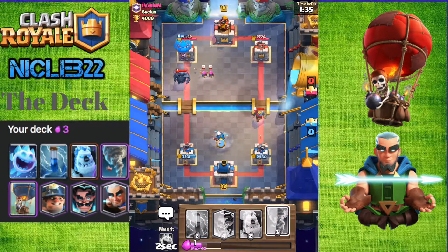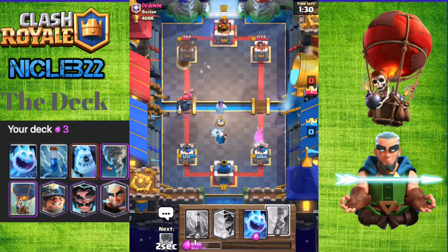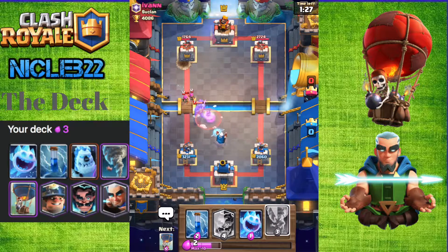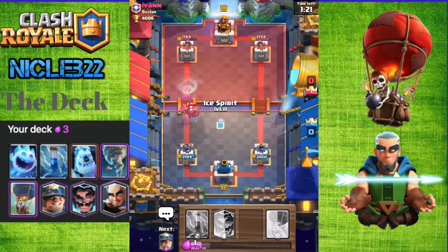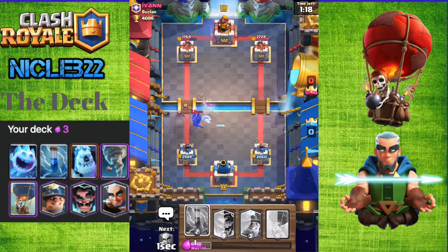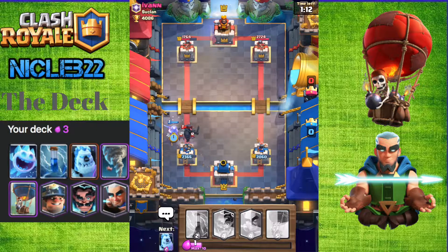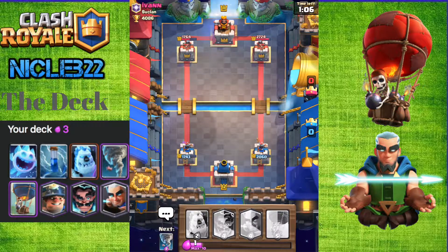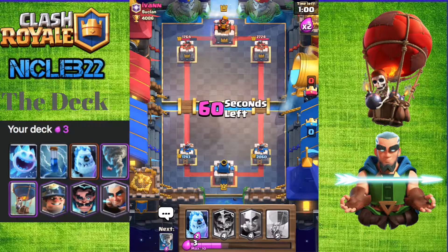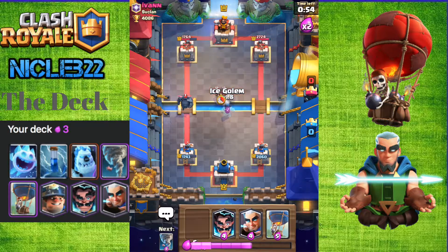Magic Archer is going to chip on that Knight, then we'll play an Ice Golem right there, and then we'll Tornado. Not too good, but we'll take out those Archers though. We'll have to play Defensive Miner against that P.E.K.K.A, and then we'll Zap that P.E.K.K.A and that Bat. We won't take any damage, which is good. So we're down quite a bit of Elixir but he caught up on damage. We didn't take too much damage, so we're okay.